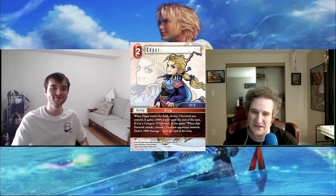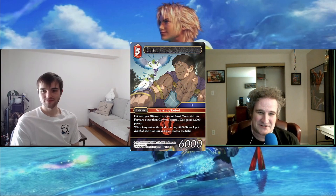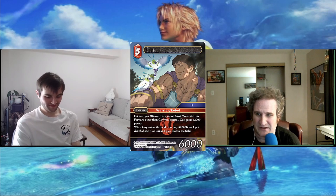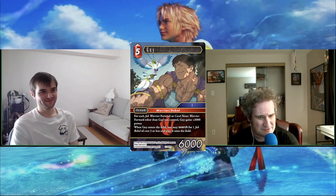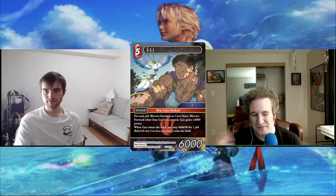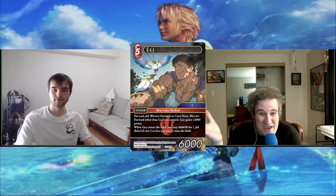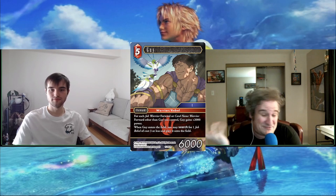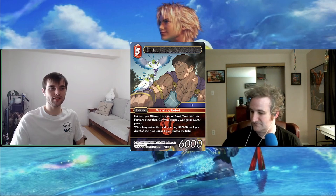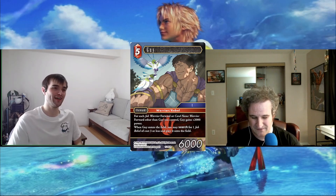Moving past Edgar, we have Guy. It's kind of hard to judge the whole Rebel package since it's new, but I think with just Maria on the field, Guy goes up to a 10k — he gets two from Maria plus two from his own effect. The artwork is really nice, kind of like if they remade Martian Ritz for the current era.